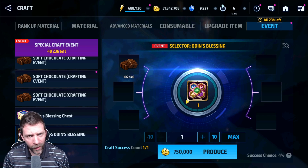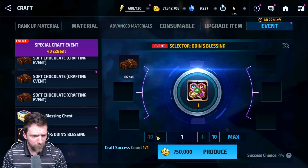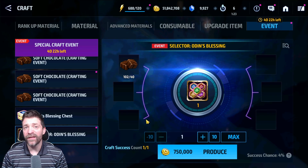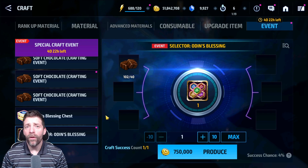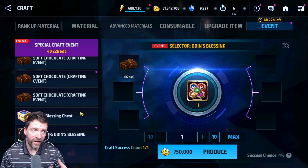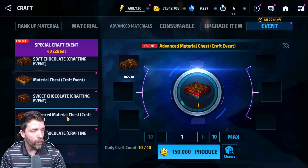Now some people will go for the selector because of the new blessings. Personally I don't like the selector — it's a four percent chance to actually get it, which means I'm probably going to waste all my mats if I do so.